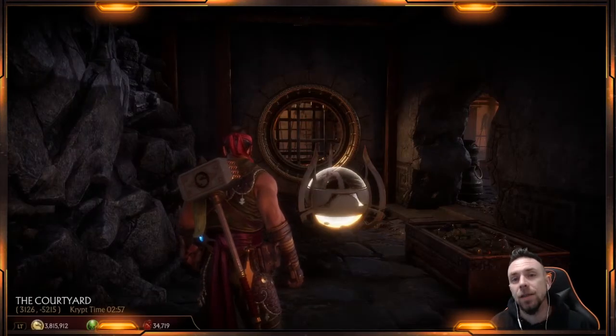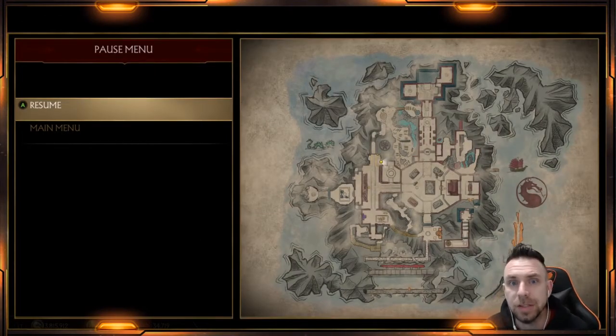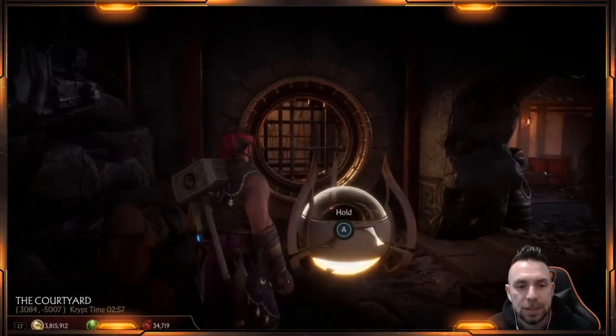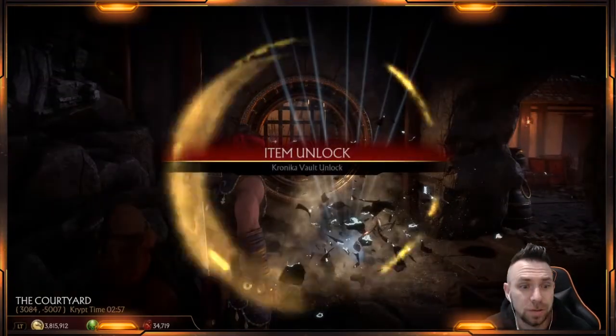Here it is out in the courtyard, right by the shrine. If you want to see it on the map, there's a yellow dot right there. Let's go claim this, hopefully get some pretty good gear and get some stuff that we don't have already.